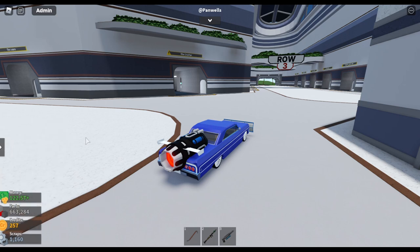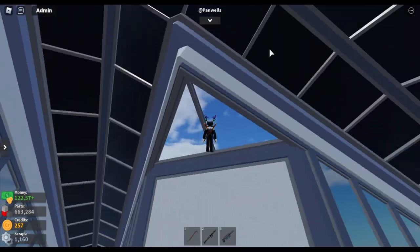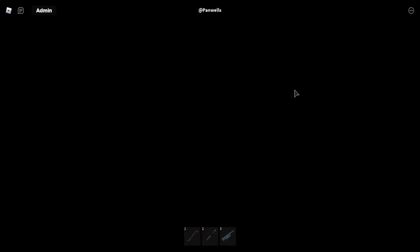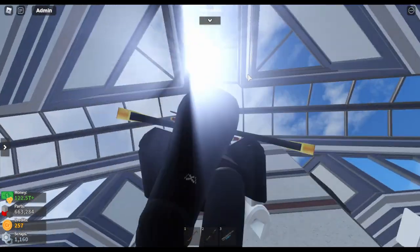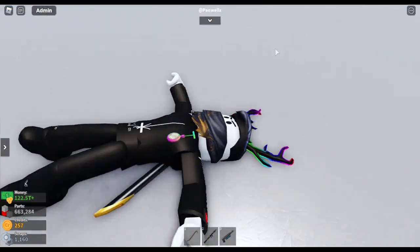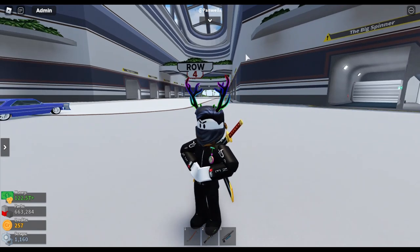You can also press V to get a view of your vehicle. The fly mode feels weird for Car Crushers 2 — like I'm in an admin game or hacking. You can't go through things though. When you turn fly off, your character ragdolls to the ground and it makes a bone-cracking noise. Another point for realism!